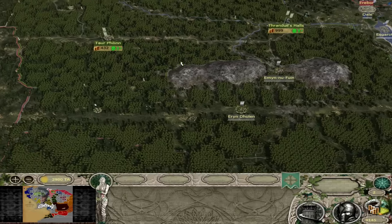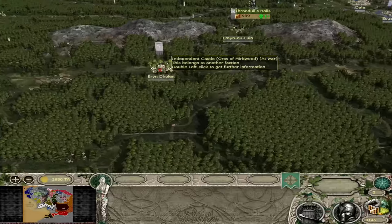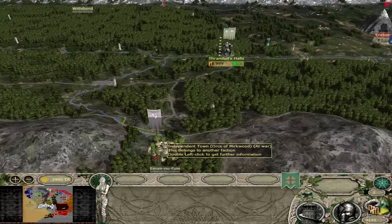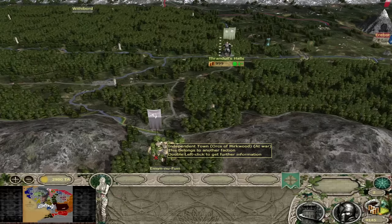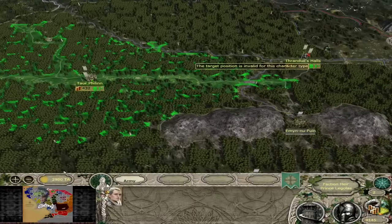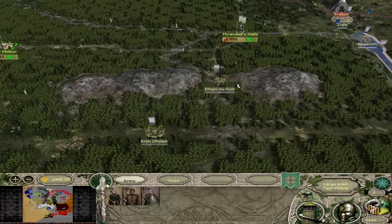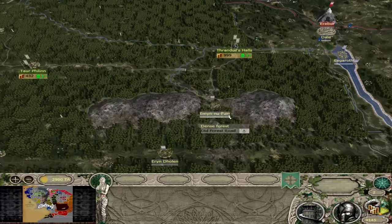For rebel expansion, Aaron Dolan is the easier settlement to take to the south, and Emin Nufuin has about a half stack of orc fighters and Uruk bodyguards — not too hard to defeat considering you have very powerful archers in Legolas and King Thranduil. You can really just skirmish: shoot, run away, shoot, run away, rinse and repeat. You shouldn't have too many issues taking these first two settlements.